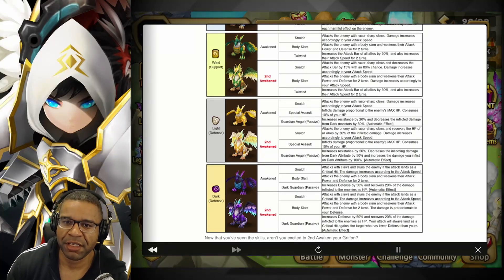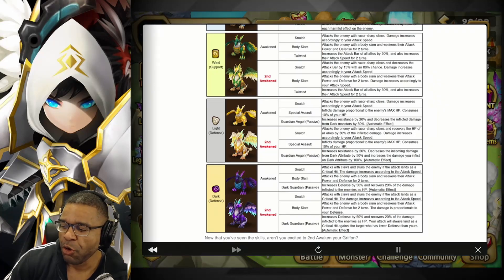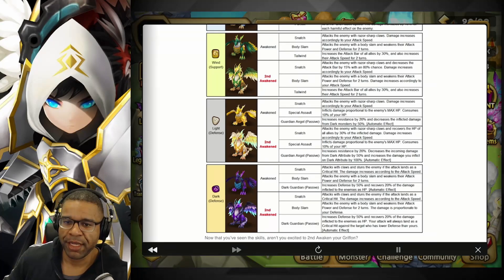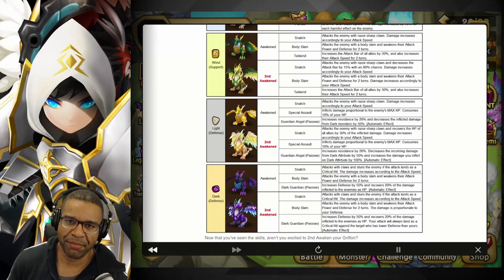Now every single attack will land as a critical hit when you have higher defense than your opponent. So if you stack a ton of defense, you're going to get a ton of value. If you figure out a way to get a ton of defense and still rock a critical damage rune on slot 4, I'm curious to see what kind of damage we can do. Combine this with the first skill Snatch — we're going to have that stunning ability when we critically hit, making the whole synergistic effect with this unit absolutely amazing.